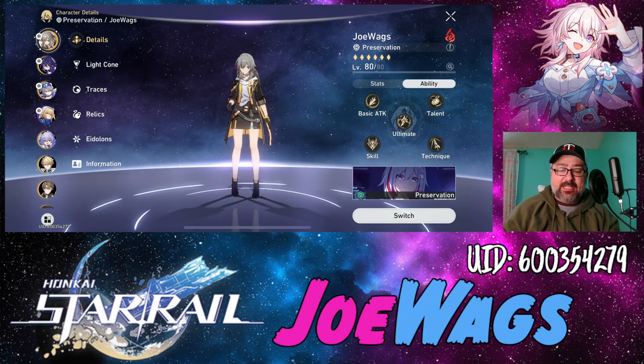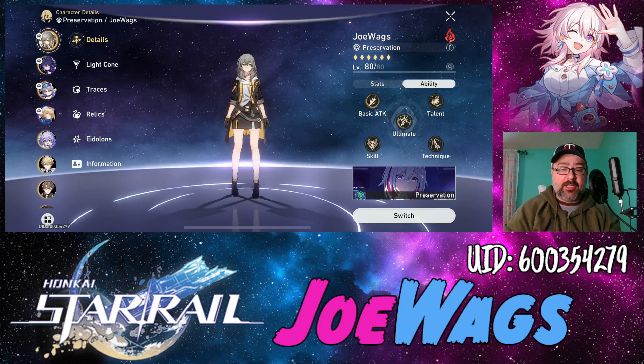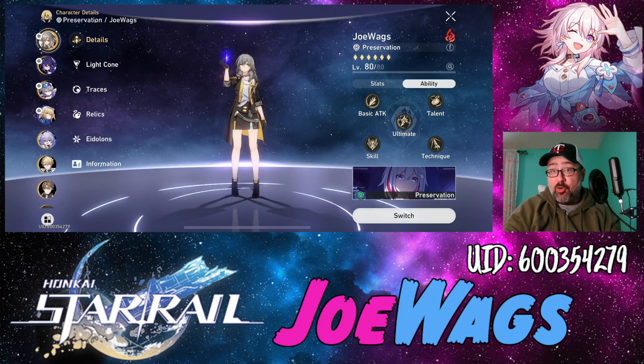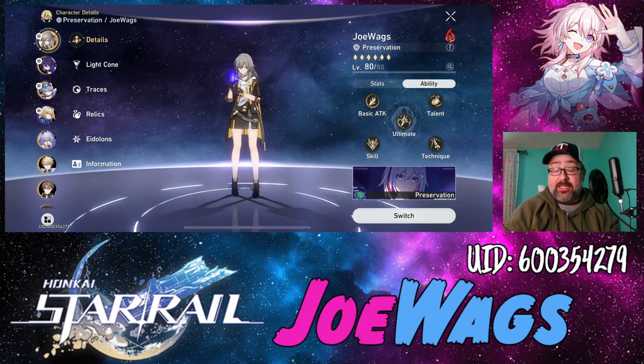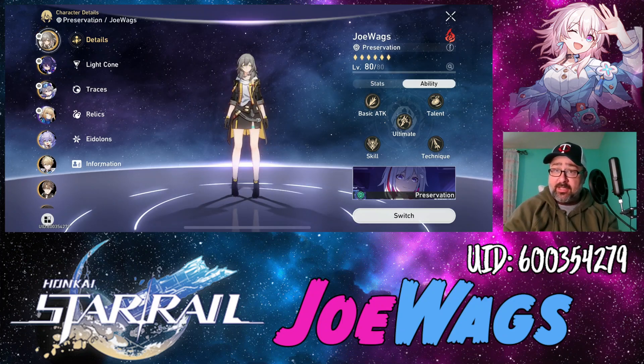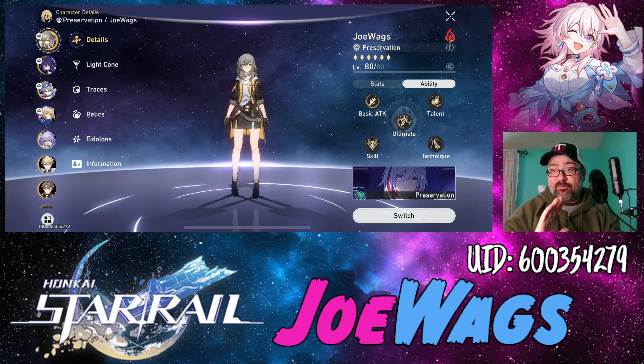Hey guys, thanks for joining me for another Honkai Star Rail video. Today we're going to do a character guide on the Fire Trailblazer. This is an important character guide because every player will have access to this character. When you start the game, the Trailblazer is the main character — they start as a physical character with a baseball bat, whacking enemies.